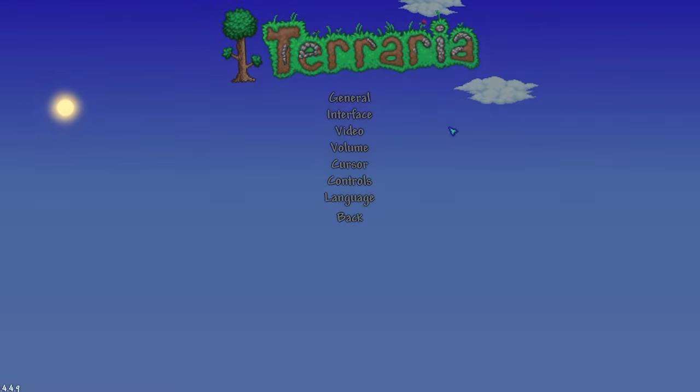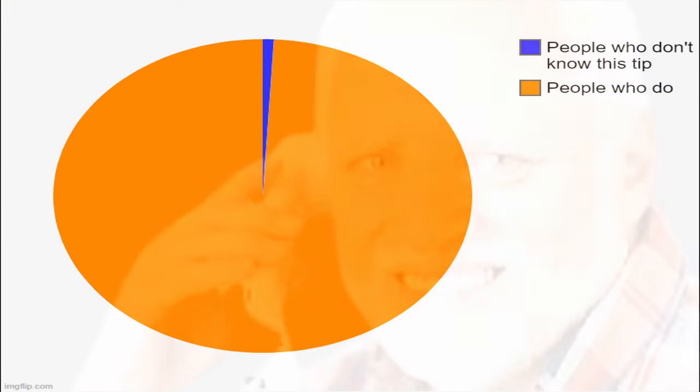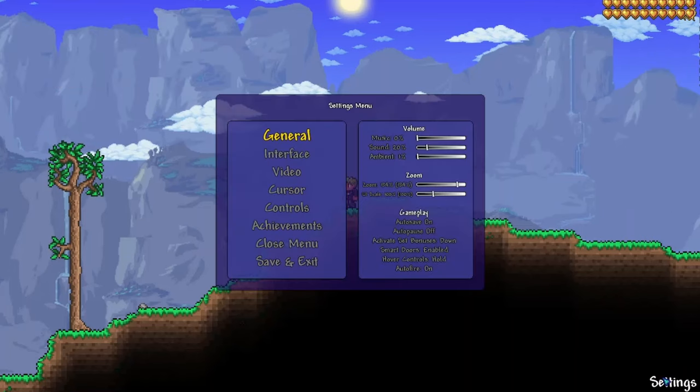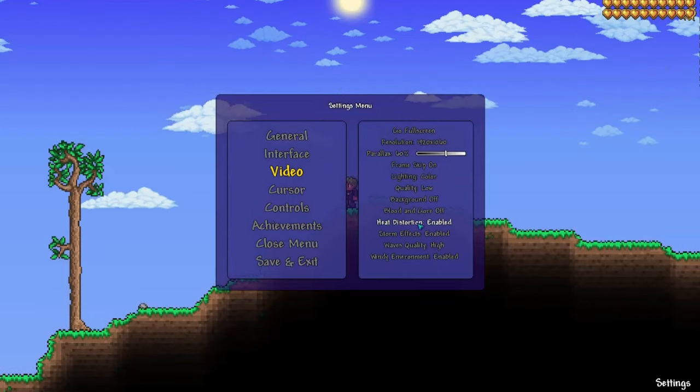The first thing you're going to want to do is change those Terraria settings. Now this one's pretty obvious, but just in case anyone doesn't know, I'll tell you about it anyway. Go to Terraria, then click on Settings, then Video. In Video, you're going to want to set Frame Skip to On if it's not on that setting already. Next, you can lower the game quality from High to Medium or even Low, and you can also disable all the extra video effects to further reduce lag.